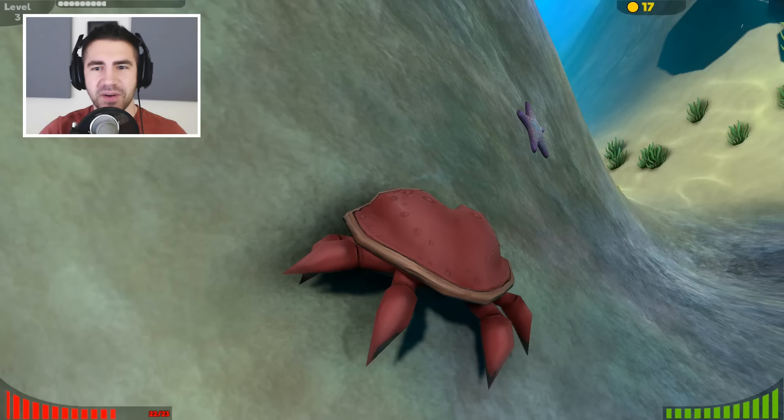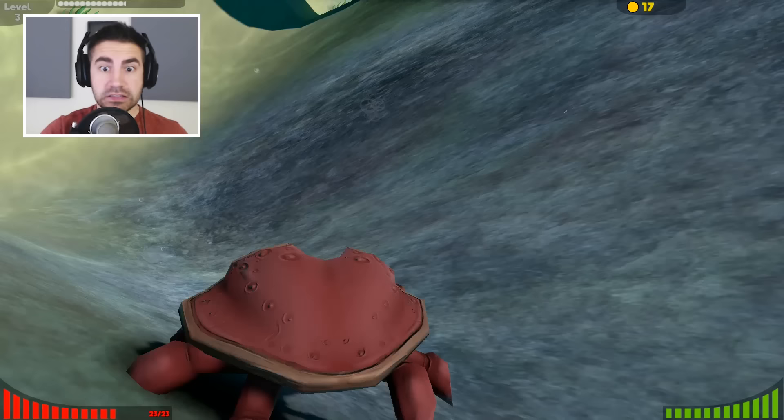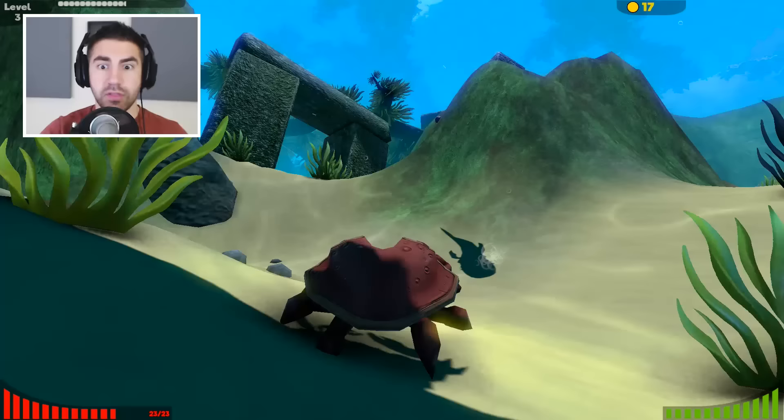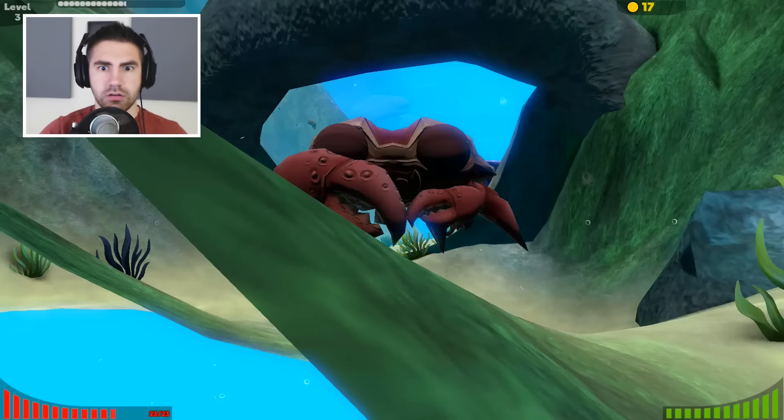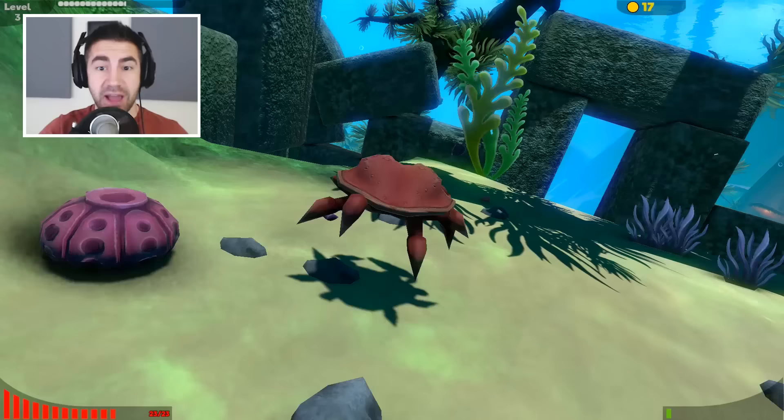Oh, is that a goldfish down there? I think I see a shadow of a big fish. Get out of here. That goldfish is gone. What is that? Oh, that looks like a dragonfish. He's not coming after me — oh no, that drape is coming after me. Get out of here! No, no, no, no, no — dude, I can't get out of here.